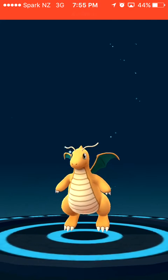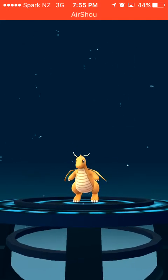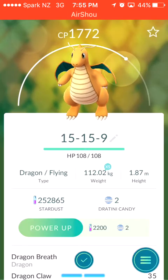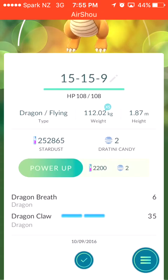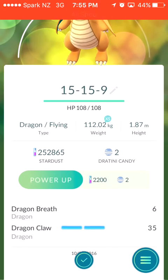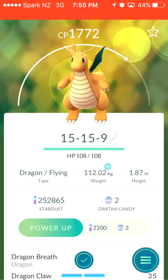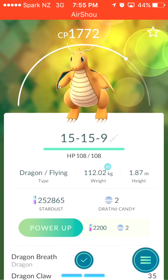Oh, he's pretty! So happy to finally have two of them — I still have friends who don't even have one. He's got a stab bonus, which is all good. I don't know how fast Dragon Claw is, I'll have to look it up. He is extra small, which is great for attacking gyms, which is what I would be using him for. He is 15 attack, 15 defence, and 9 stamina.